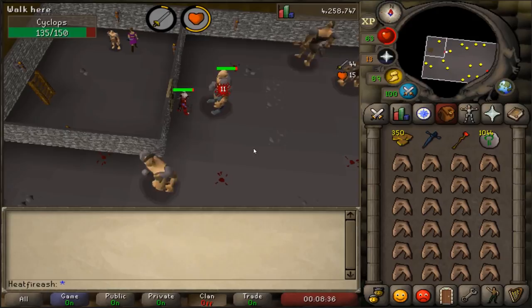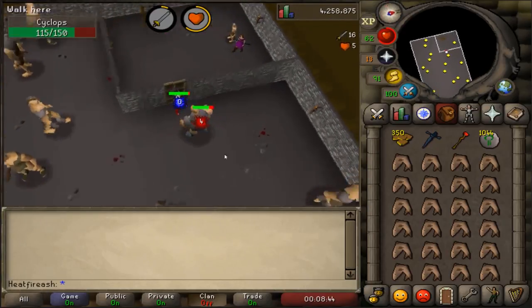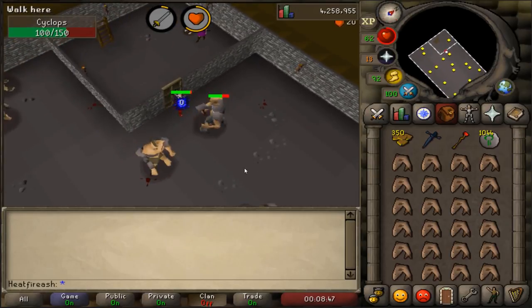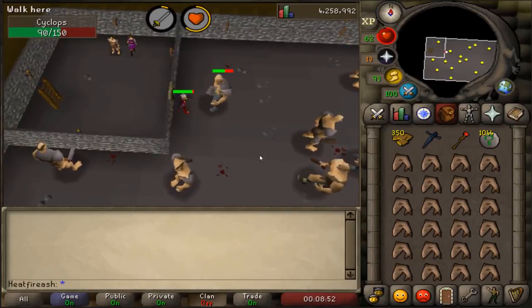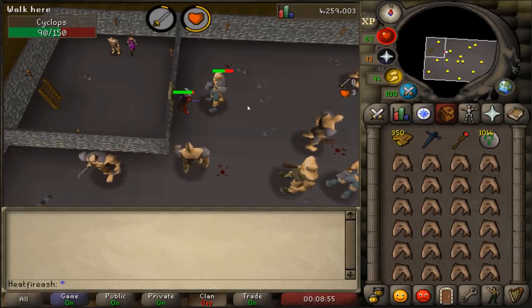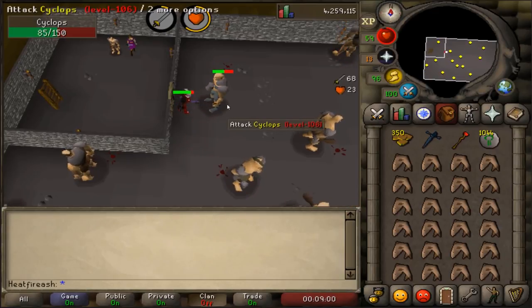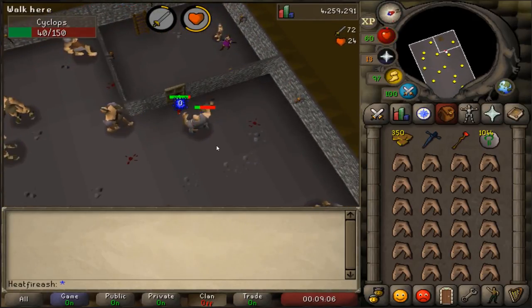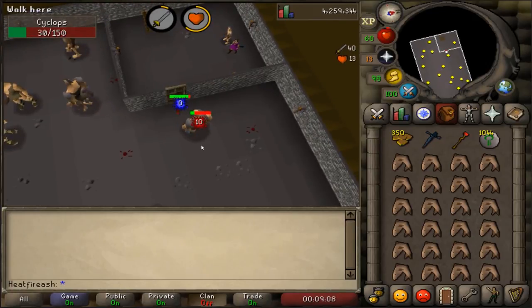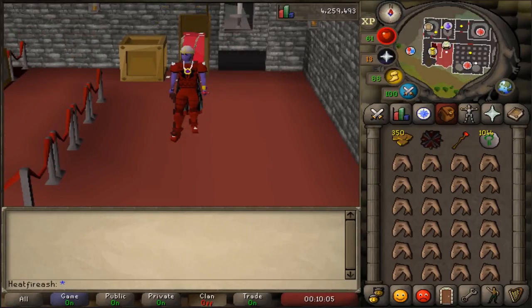It's basically the same thing as upstairs, but these cyclops are level 106 and the dragon defender is a 1 in 100 drop instead of 1 in 50, so it might take a little longer - I think it might have taken me about an hour, but it's completely random. These guys can hit a little harder, so if you want to use prayer here you certainly could. Just kill enough of these and you'll get your dragon defender in no time.